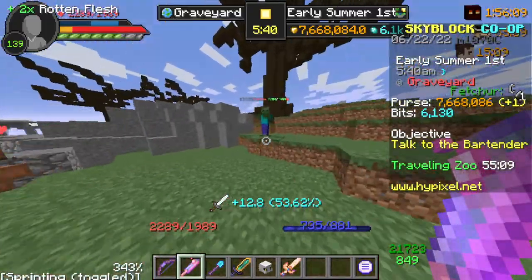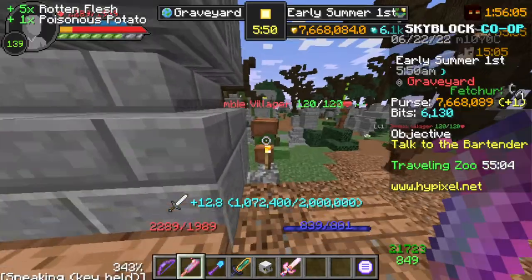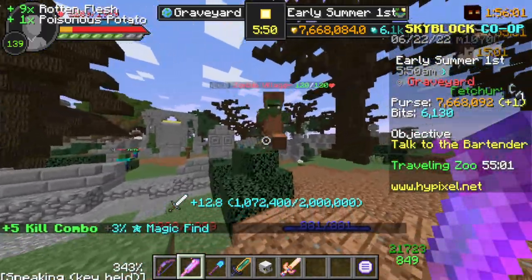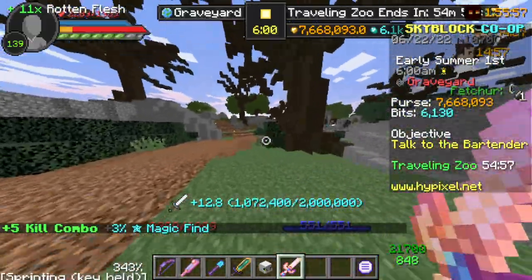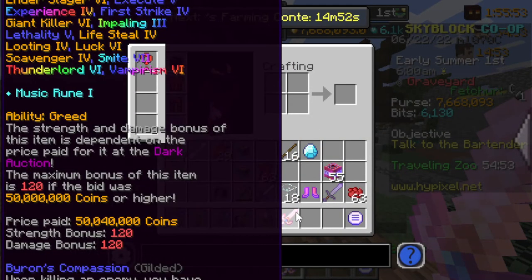Pigment Sword hitting 124, 121, 24, 28, 132. Now the Midas Sword — I bet this is gonna do more because of the Soldier enchant and all these tier 7 and tier 6 enchantments.